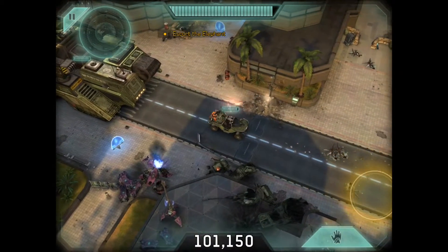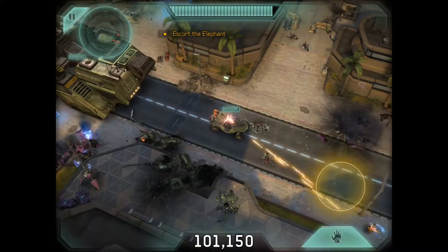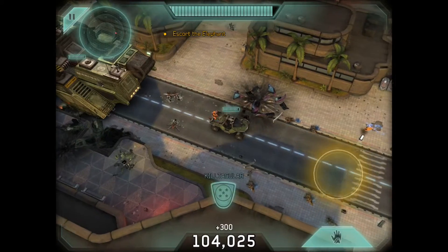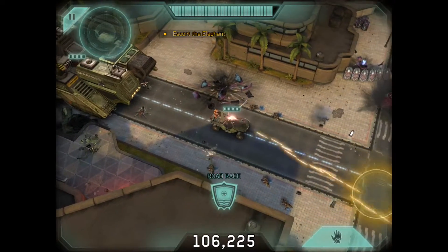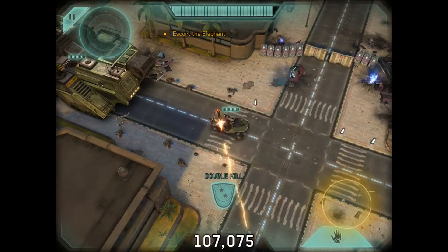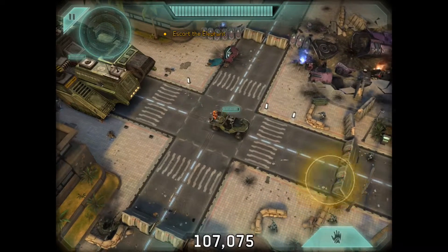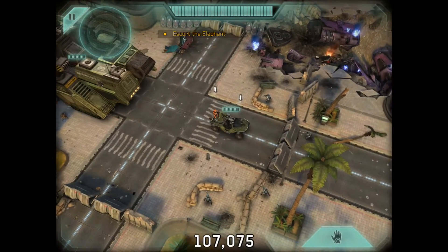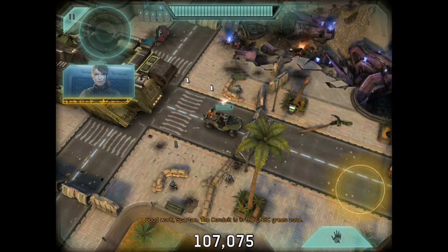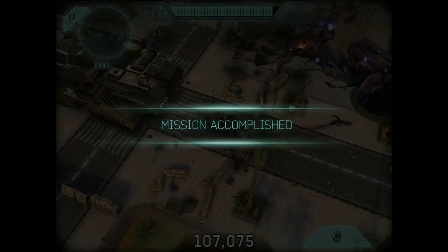Do I have to escort the elephant? I'm guessing I do. It's impossible to get your challenges done when I'm on the back of this thing. All of these enemies are just suicidal. We got another checkpoint! Did we get into the green zone? Yes, we're in the green zone!